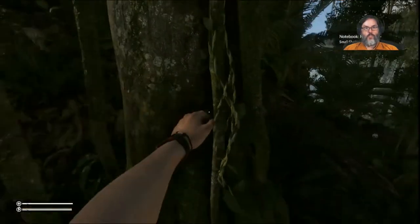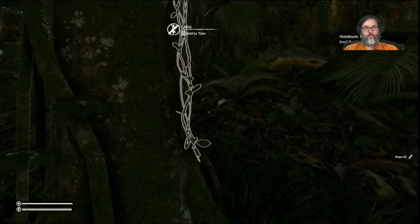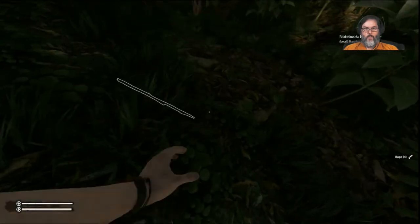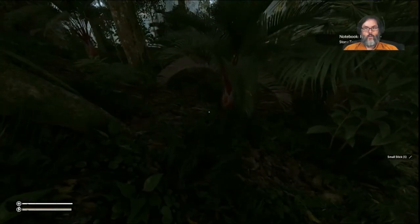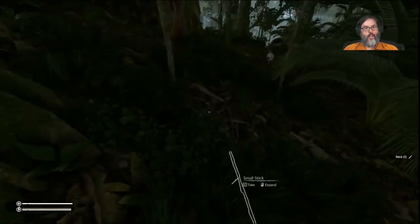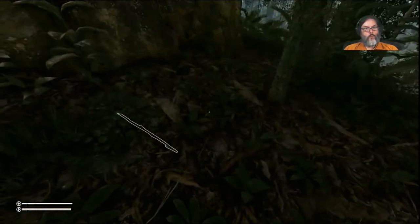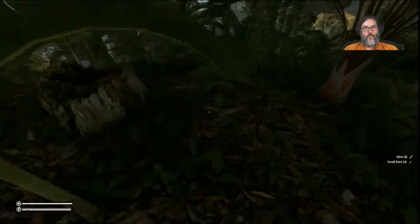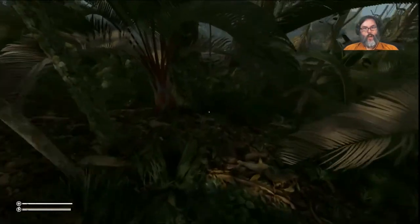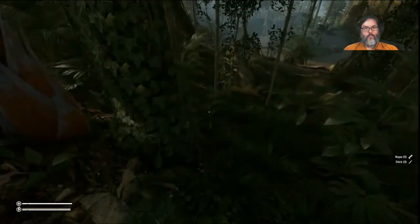Let's grab some ropes — there we go. I did see a small stick. Oh, a big stick, there's some dry leaves, I would like some more sticks. There is a mushroom that we don't want to mess with. I've got to get a rock — I need a rock, a stone, anything. Is that a cane toad? Nope.